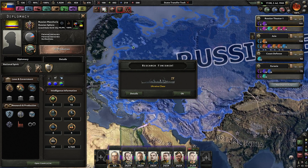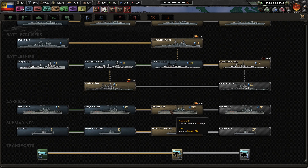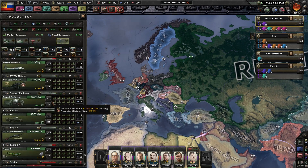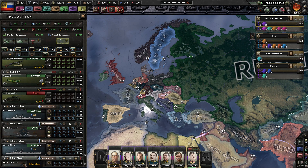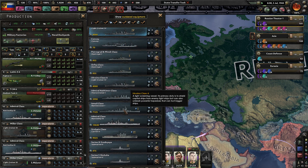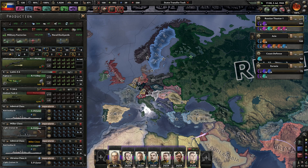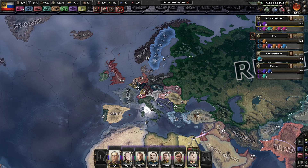Ukraine class light cruiser — very nice. Let's make better battleships, another 32 days. How many days for the light cruisers? We can get rid of this one and give it some upgrades. We've got speed, anti-air, range — that's a little better. Light cruiser is right here, and then we'll change this one once it finishes making its other light cruiser.